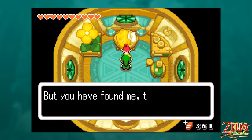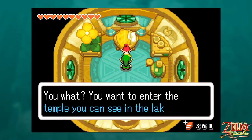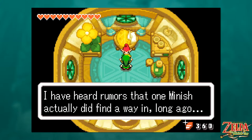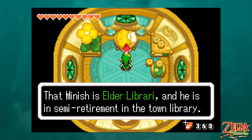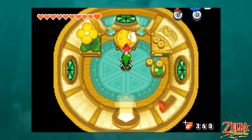A visitor! How rare. But you have found me the wisest of the wise — a very smart Minish. You want to enter the temple you can see in the lake. They call that place the Temple of Droplets. I've heard rumors that one Minish did find a way in long ago. That Minish is Elder Library, and he is in semi-retirement in the town library. The library should be opening soon — perhaps you can go find him.